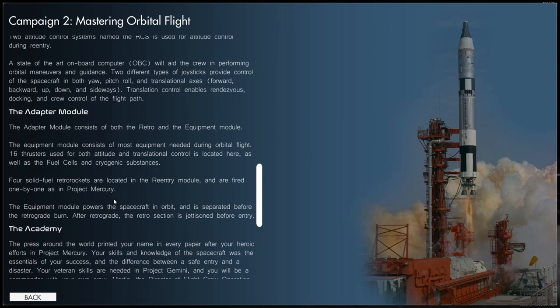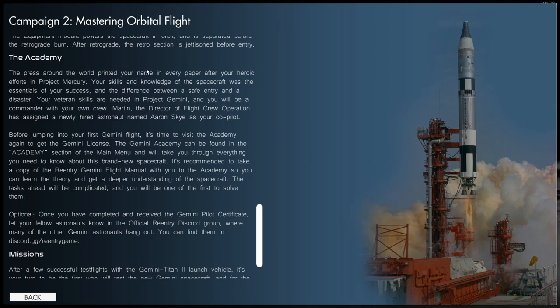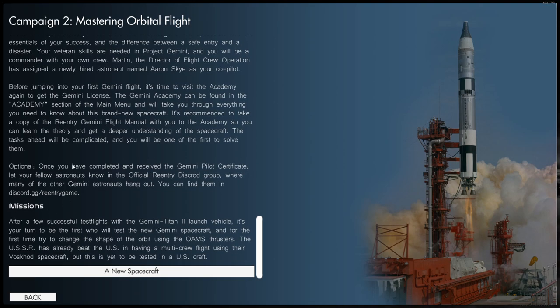The equipment module consists of most of the equipment needed during orbital flight - 16 thrusters for orbital attitude and translational control, plus fuel cells and cryogenic substances. Four solid fuel retro rockets are located in the re-entry module and are fired one by one as in Mercury. The equipment module powers the spacecraft in orbit and is separated before the retrograde burn; after retrograde the retro section is jettisoned before entry. The academy says the press printed your name after your heroic Mercury efforts - your veteran skills are needed in Gemini and you will be a commander.